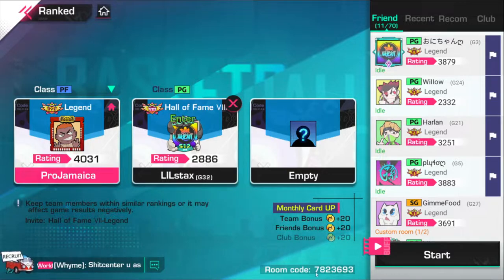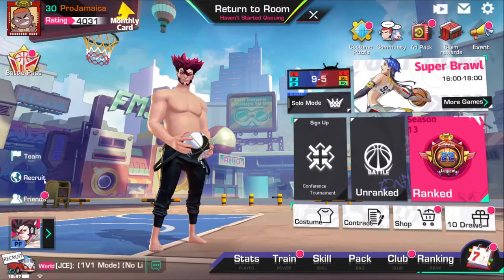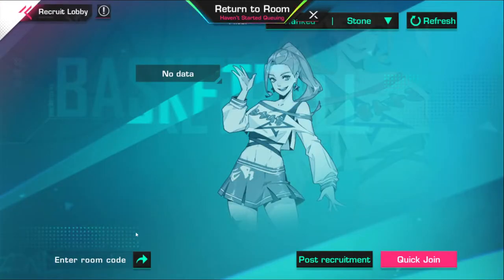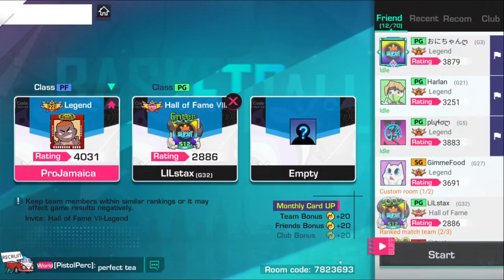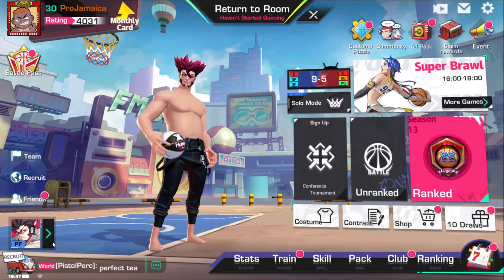As you can see, it says room code in the middle right-hand corner of the screen: 7823693. From the home screen, go to Recruit, then bottom left, enter the room code — 7823693.